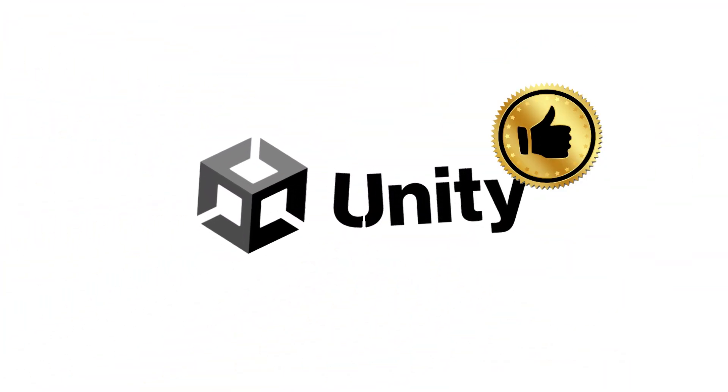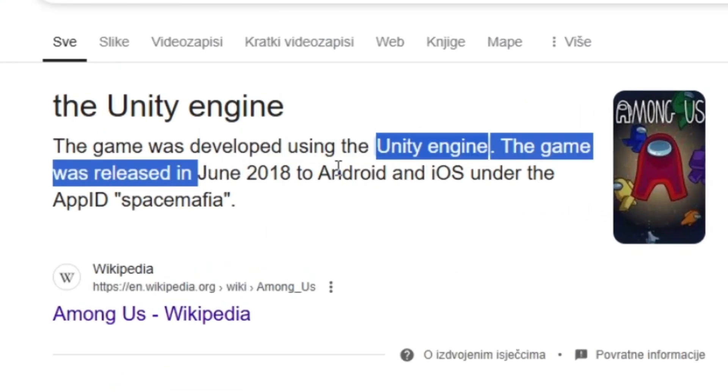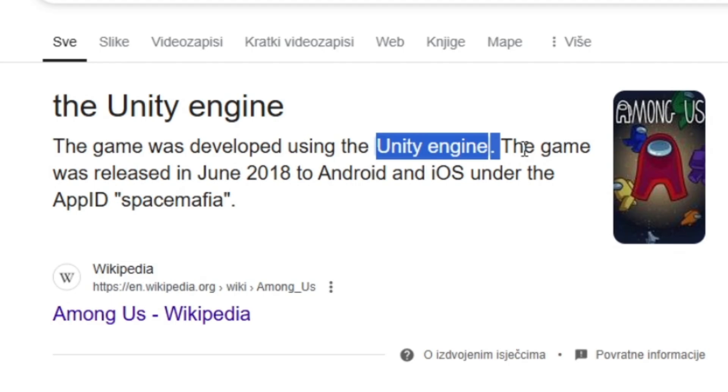Unity — one of the best and most powerful engines ever created, used to create many popular games we all play nowadays. Like Among Us and... Among Us. I don't know.